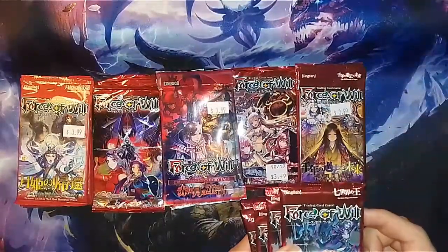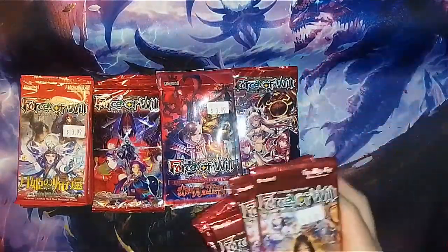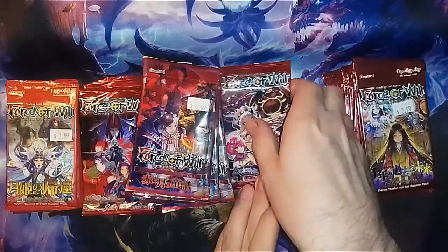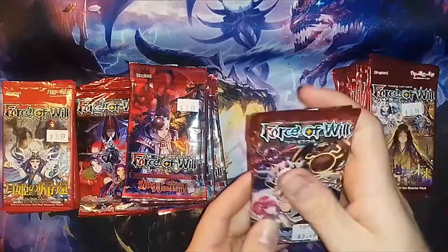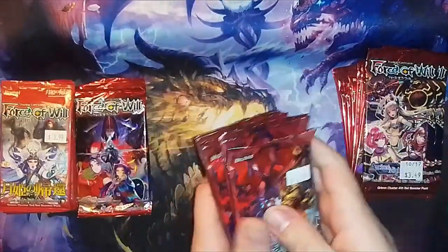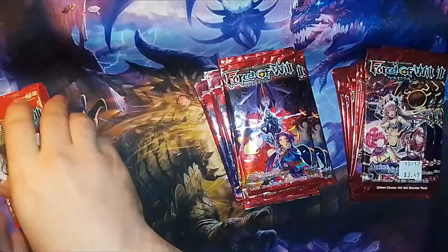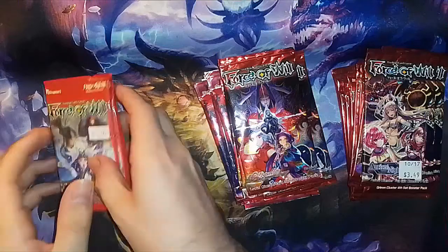Today we got a few packs of the Seven Kings of the Lands, the Mully of Ages, some Ancient Knights, Crimson Moon Fairy Tale, Return of the Dragon Emperor, and the Moon Priestess Returns.